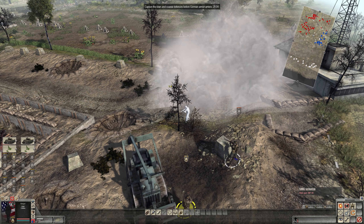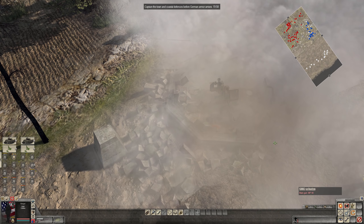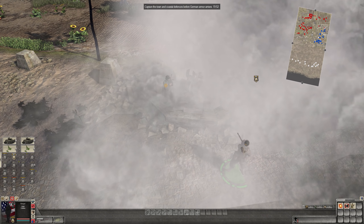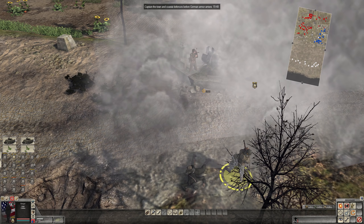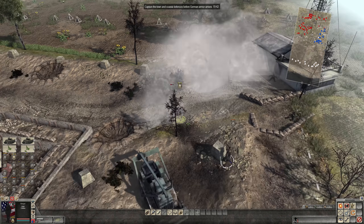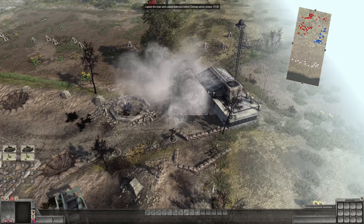Frag out — come on, finish this dude. He's alive still. No prisoners — this is D-Day. I don't think we're taking any prisoners. Shoot him! I'm physically dumbfounded by what's happening. That took way too long for the game to react. The smoke might have caused that issue. Anyway, we can send these four dudes to push up and take out this mortar in case it causes any more issues.